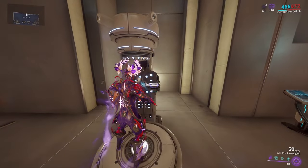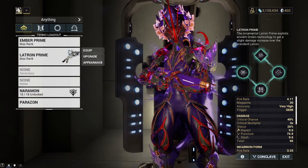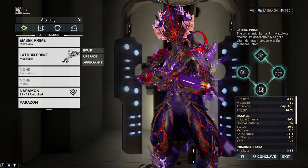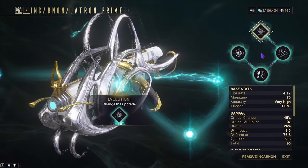How do we mod the weapon and add evolutions? We're going to cover the evolutions before the build so we know what direction we should be building toward.